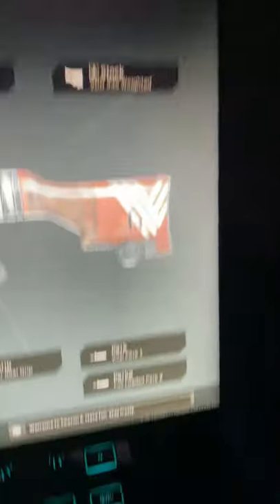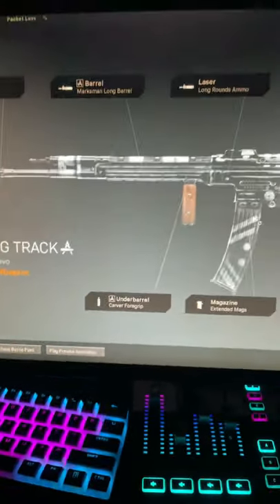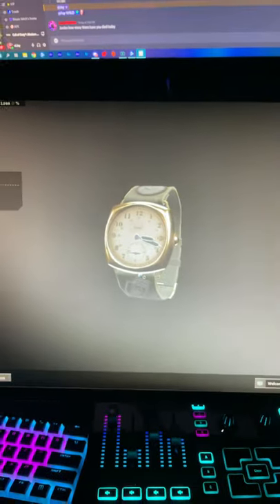And here's another STG blueprint — it's the Warning Track. Look at how many attachments this thing has on it. That is going to be wild. And then the last tier for the Vanguard tiers is this watch called Clocked In.